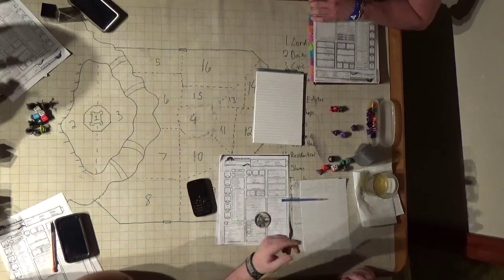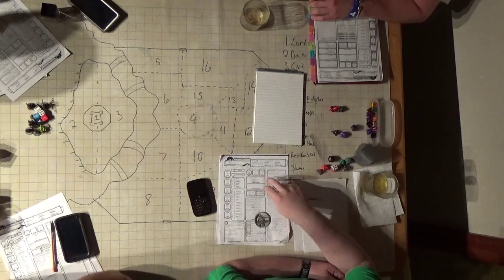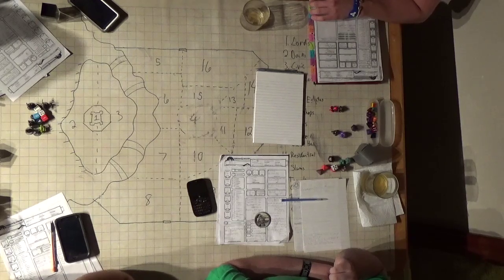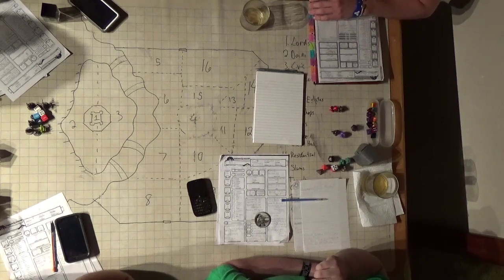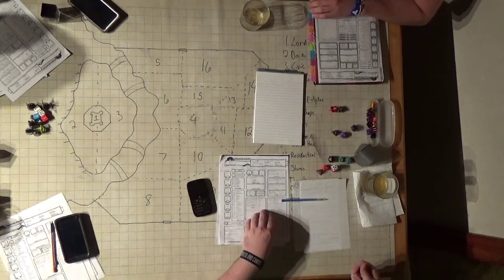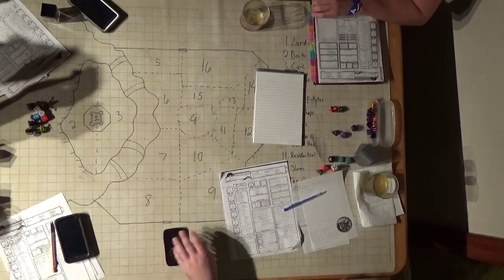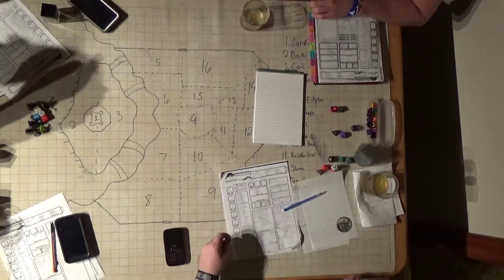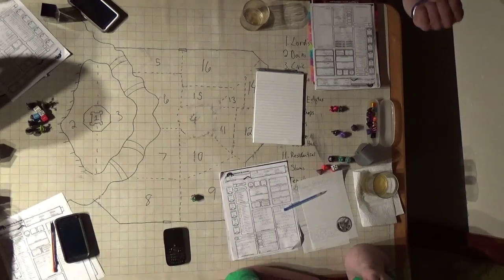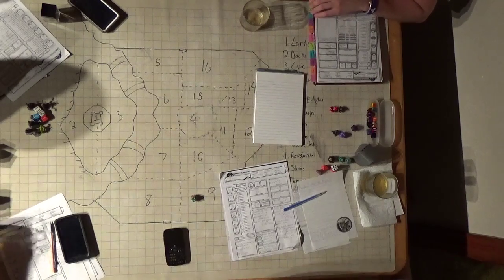Everyone passed the paper around. I hand it back over — but you don't know us from jack. The last name on there is Brand Greenleaf. Give me a Constitution saving throw. Six, with no Constitution modifier. Rand! Rand!